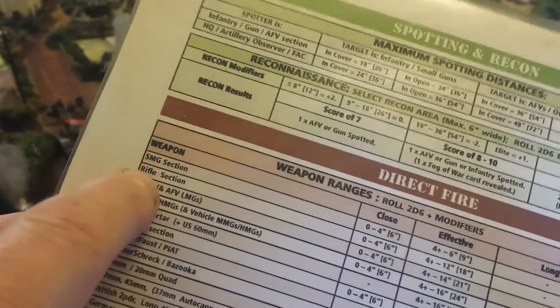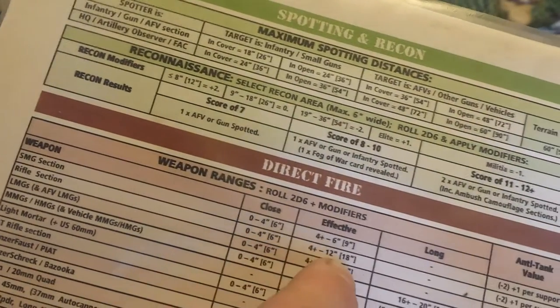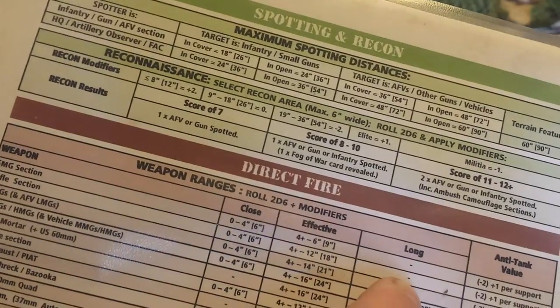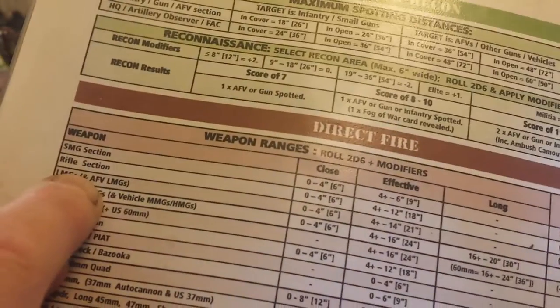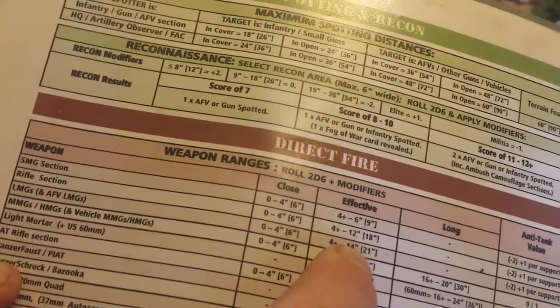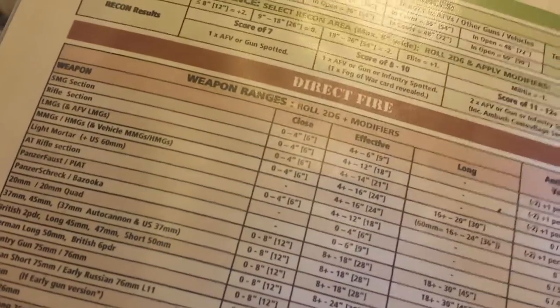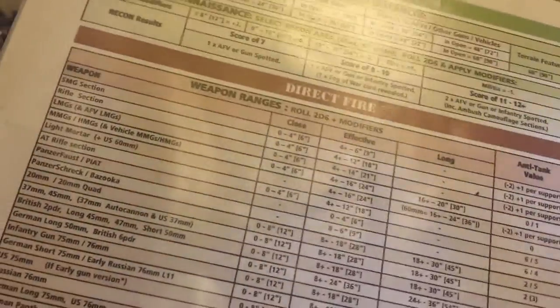There's a listing on the play sheet of all the various weapons and their ranges. Here's the rifle section: 0 to 4 is close range, 4 to 12 is effective range, and they have no long range. The LMG is right underneath it — similar situation: up to 4 is close, 4 to 14 is effective range. Effective range has no penalty when you shoot; close range would give you a plus 2.